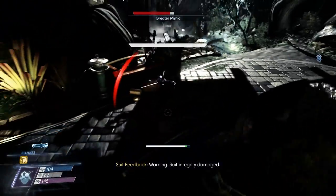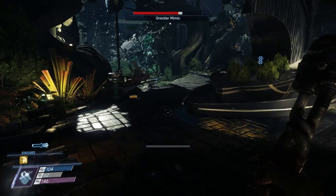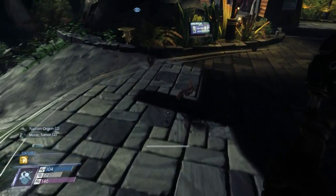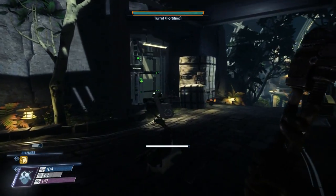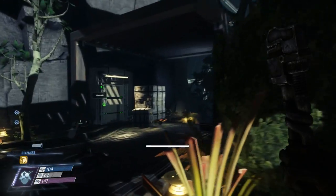Got jump-scared by mimics again. Bastards. They were sitting here the entire time, right in front of my turret. What's the point if you can't scan the material right in front of the man? All right, where the hell is this storage room?